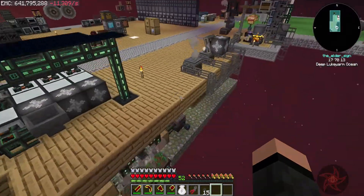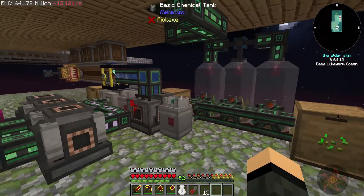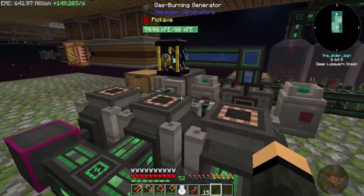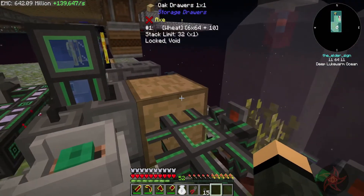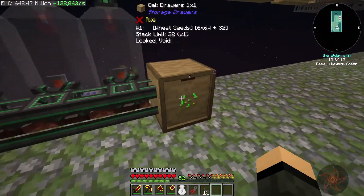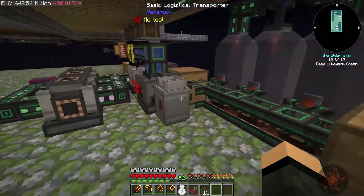We did kind of lose out on some stuff. I finally changed out that striped cobble and upgraded our power generation, so we have three gas burners going now. Three cloches growing wheat, with wheat going into this door here — seeds going over here, and after 32 stacks it'll start voiding them.